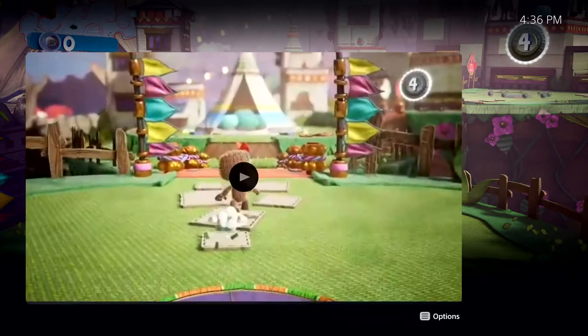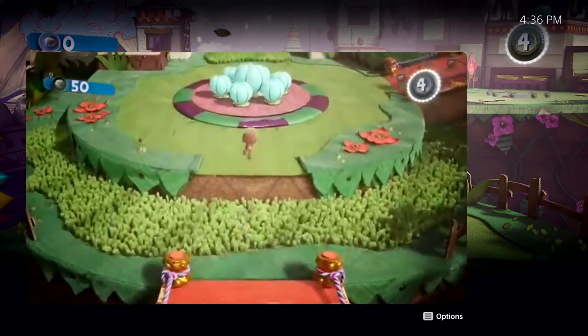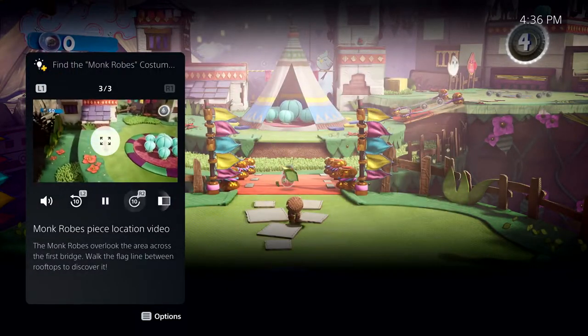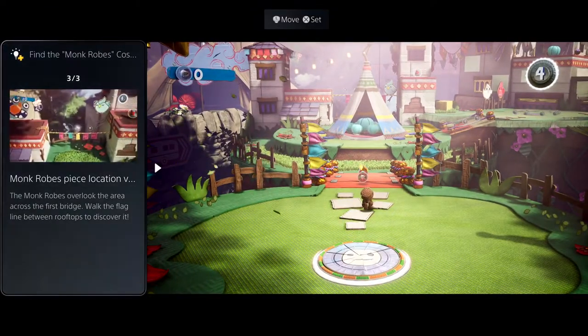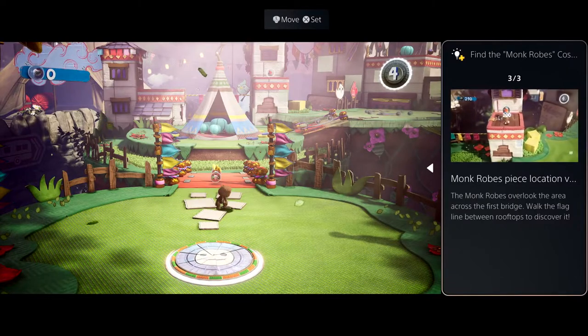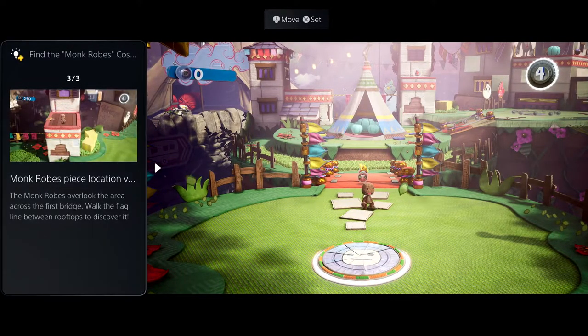This particular hint is a video, and I can play it here in the card. I can expand it to get a bigger view without leaving the game. Sometimes it's really useful to be able to see the hint on screen while you play. Some cards can be put in a picture-in-picture mode, or as shown here, a side-by-side view.